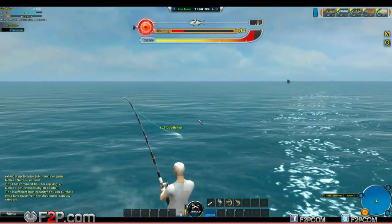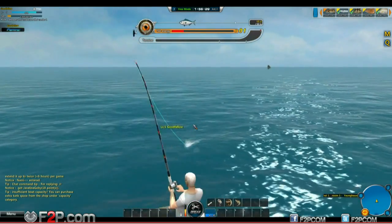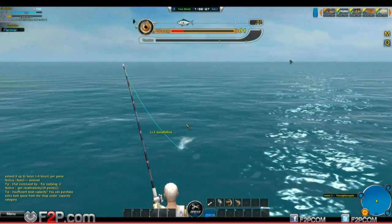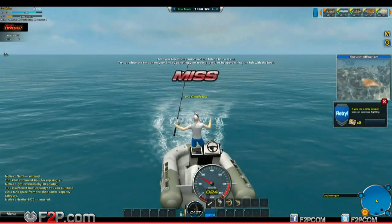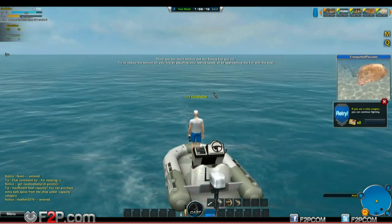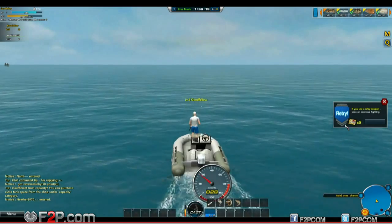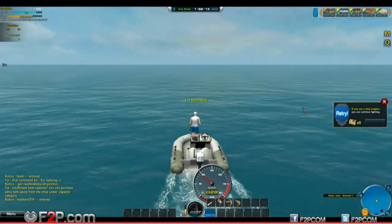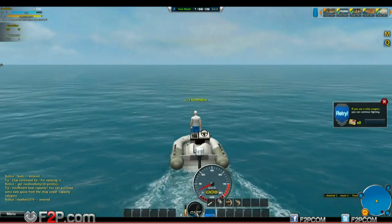If I go into the red - well, I'm going to do it. Let's watch it snap. It's getting away. I'm just going to keep it in the red because I've never actually snapped one. Boink - there you go, that's what happens. It got away - a thin spotted flounder that got away. If you use a retry coupon you can continue fighting. So that's what happens when you get too much tension on your line.